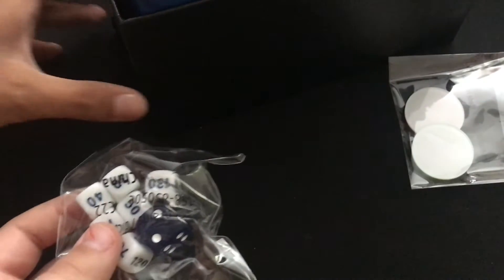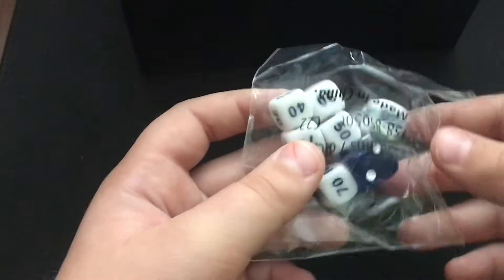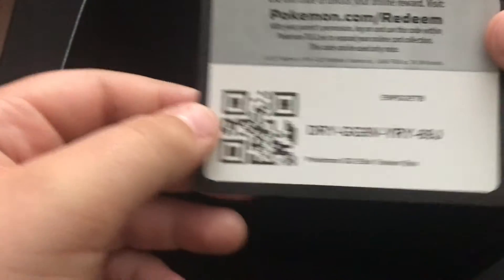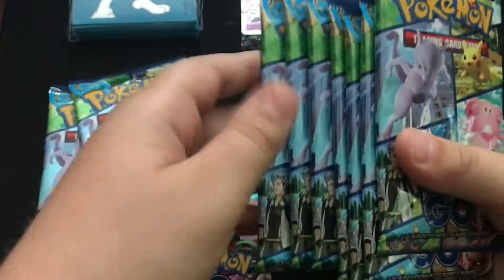Down here we have dice, the star marker — that's the only thing I care about. We have those packs, we need to refill our promo trash energies. Code card. Cool sleeves, we'll use those. You get five packs — one, two, three, four, five.